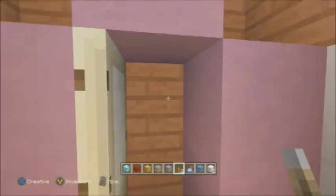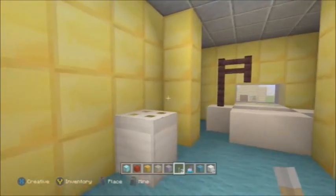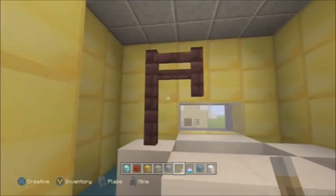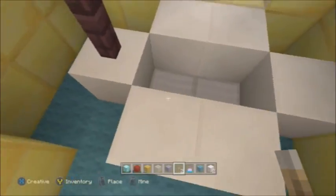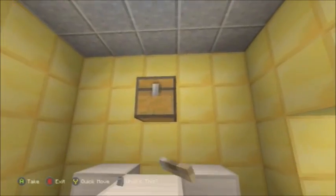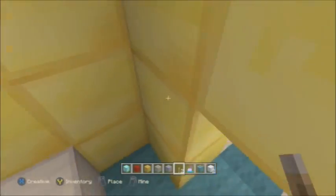Then we've got another closet, and then we've got the bathroom — just a bathroom basically. I actually tried to make a shower thing because I usually just make baths, but I decided to add the shower. Then in here there is nothing, because there's supposed to be something that I didn't add. So that's everything on the ground floor.